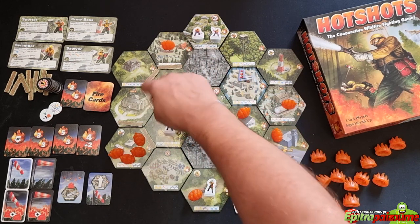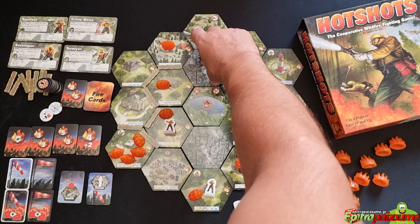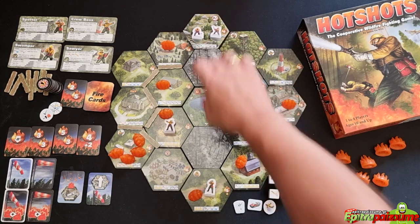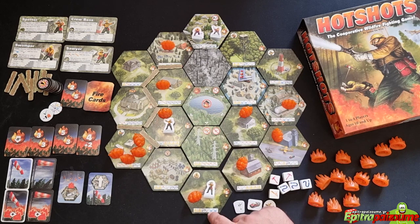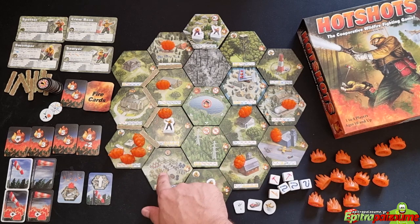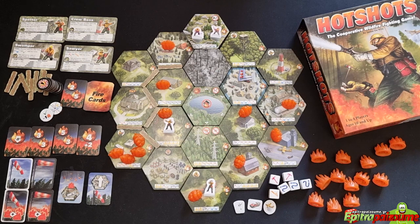An exception for flying vehicles: there is one tile with electrical pylons and cables — both the airplane and helicopter icons are crossed out, meaning neither can fly across that tile. This makes complete thematic sense. The game ends in victory if all flame tokens are removed from all tiles. Players lose immediately if eight or more tiles become scorched, or if the fire camp tile scorches.